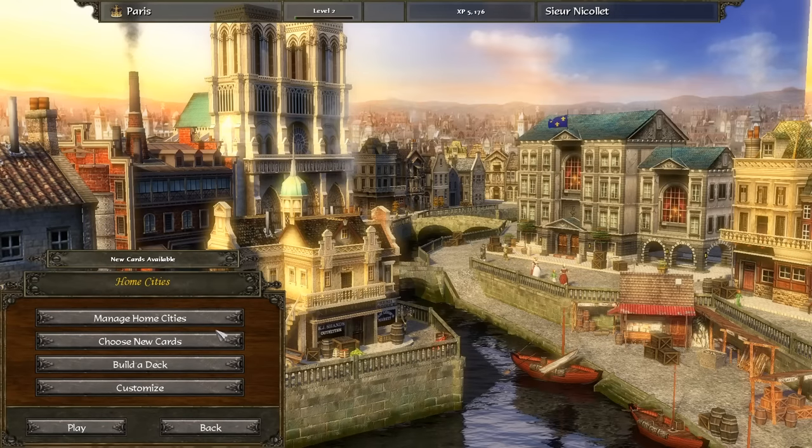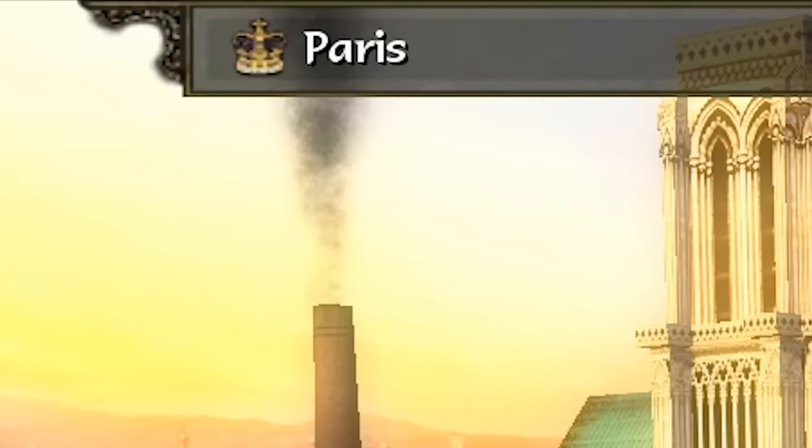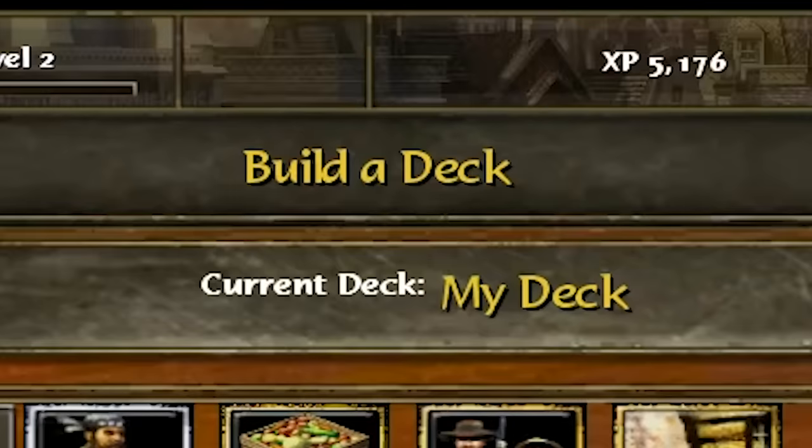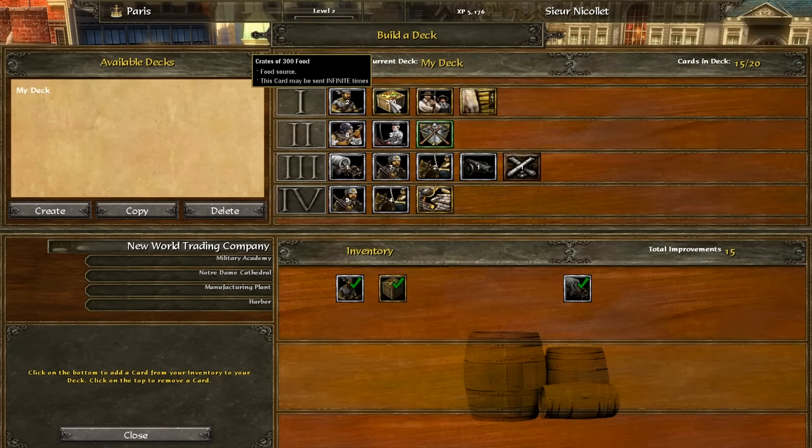Sadly, we are going to have to play as the French today. And ladies and gentlemen, this game is an absolute mash of loads of other games. For some reason, unlike previous Age of Empires games, you pick your nation but also you have to build a deck. That's right, they made it a deck building game as well. So when you're in the game, you can activate a card that gives you a free set of 300 food — rather nice and useful indeed.